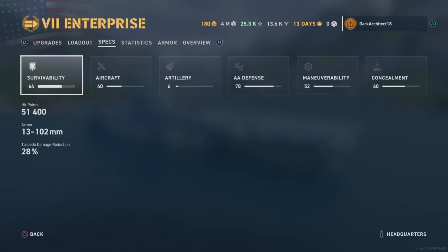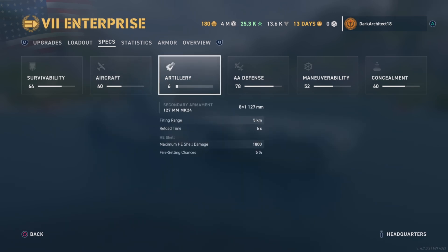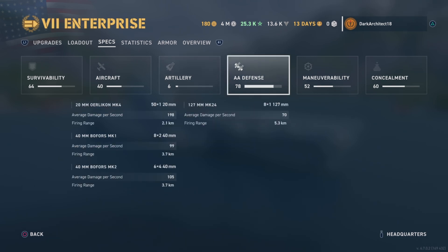Survivability is decent — 51,400 HP, 13 to 102 millimeters of armor, and 28% torpedo damage reduction, which is pretty good overall. The bombs are the best weapons on the Enterprise overall, though the torpedoes aren't too bad either. We have 8x1 127mm guns for secondary AA.